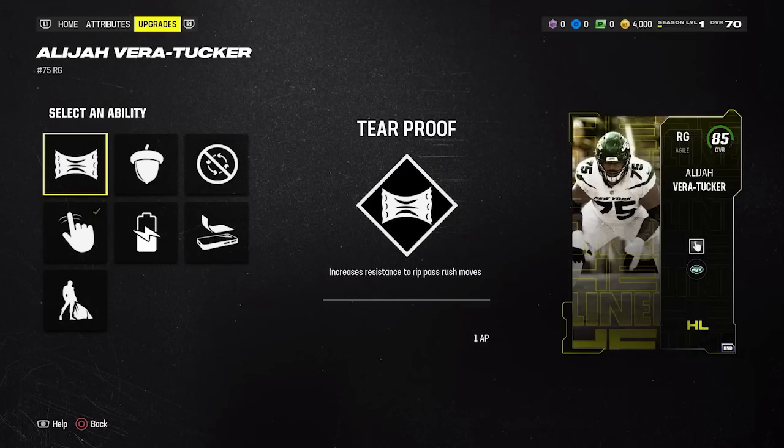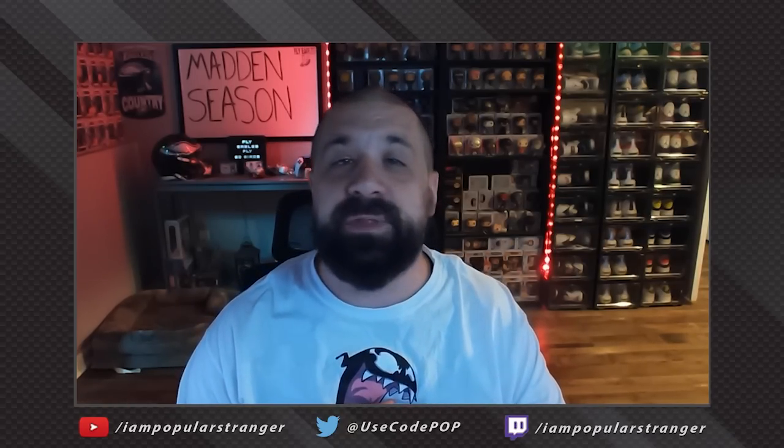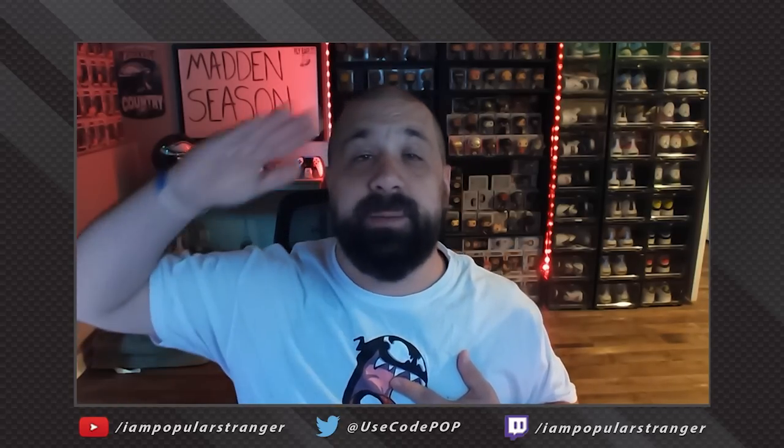And there you have it — those are the best 85 overall Headliners front page players to choose. In order: Vera-Tucker is my number one choice, Isaiah Likely and Reed Blankenship are probably tied for number two, and then Kobe Durant or Wendell Robinson are like 3A and 3B for offense or defense. Let me know who you're picking down in the comments. Thank you so much for tuning in, my name is Popular Stranger — peace.